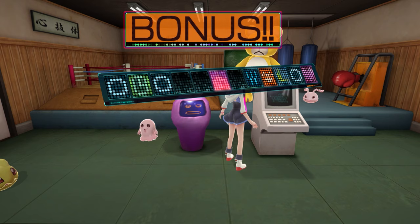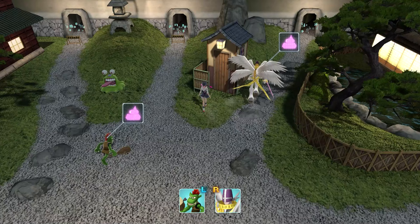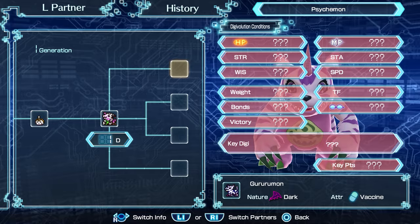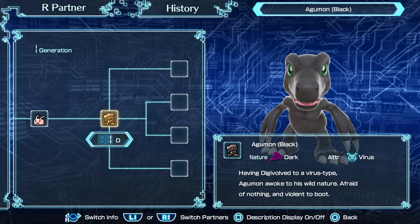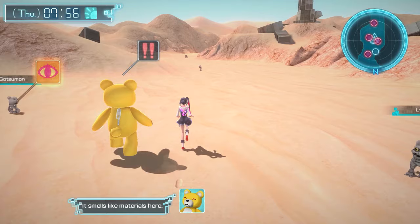Their weight, stats, total battles won, how much they like you, and other factors all play a part in meeting different digivolution requirements. Additionally, so-called care mistakes — such as not letting your Digimon reach a bathroom when they're in need — are necessary for certain digivolutions. When you first start playing the game, these requirements are not shared with you in a menu, but as you praise your Digimon for winning battles and training, these requirements do slowly start to fill in so you can try to aim for specific Digimon. Personally, I find a lot of fun in just going with the flow and getting who I get — the surprise is part of the fun for me.